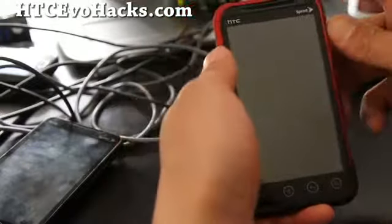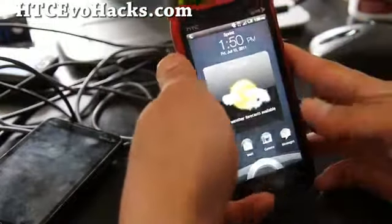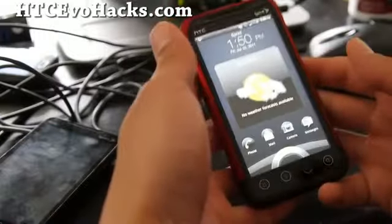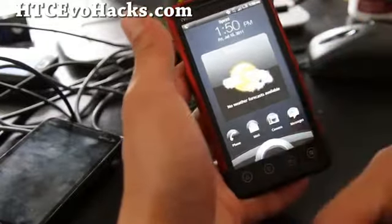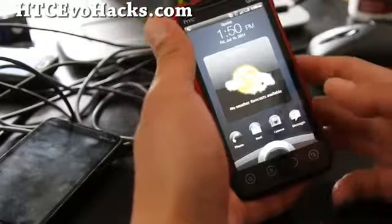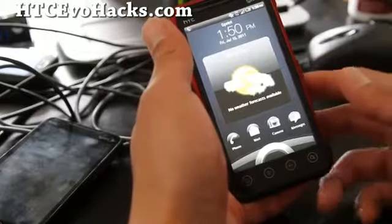Hi folks, does this happen to you often when you're on your EVO 3D or 4G? You're driving and you're getting 4G and suddenly it jumps to 3G, and it takes forever to get back onto 3G unless you manually change it.